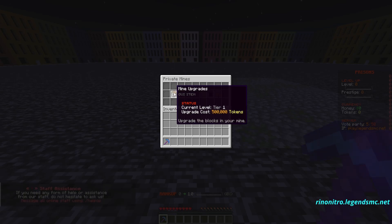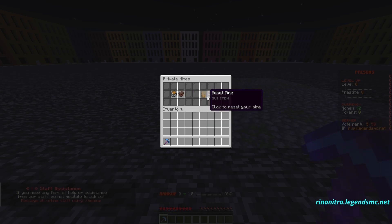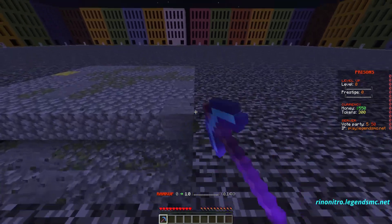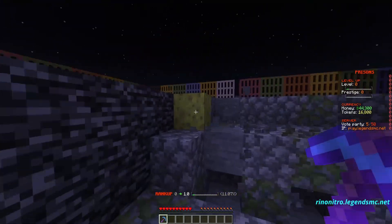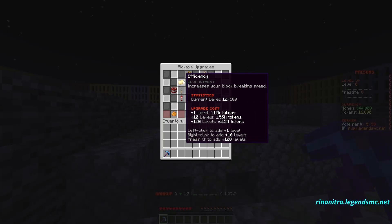Over here you can upgrade your mine with tokens and expand your mine with tokens. You can also teleport, reset, and open your mine so that others can mine there too. Simply by mining, as you can see on the right side of my screen, we are making so much money and getting so many tokens, which are used to upgrade your pickaxe.